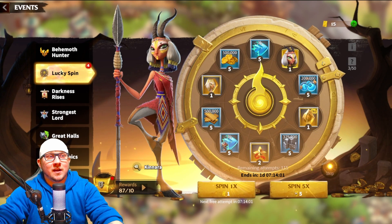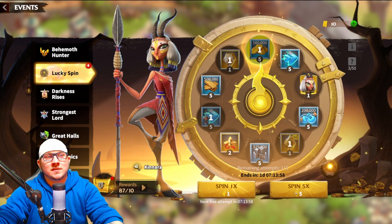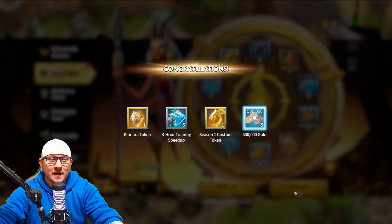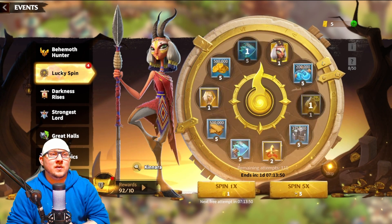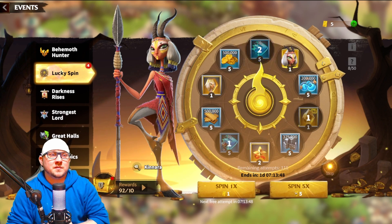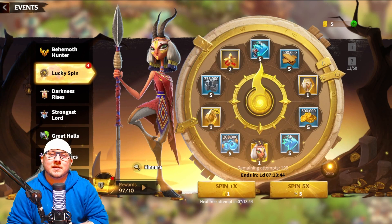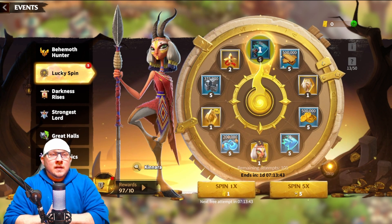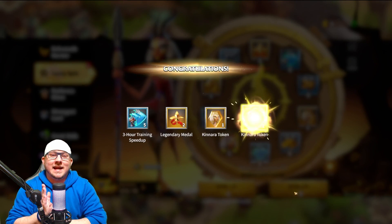15 to go — come on, big shards. There's one and a season one token. Come on, one more shard — all right, that's one more shard. Some speed-ups, some speed-ups — a lot of speed-ups with a custom token right there, not too bad.